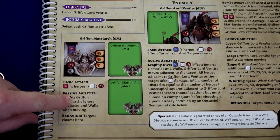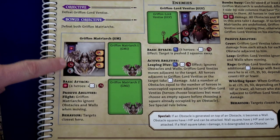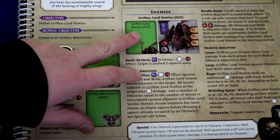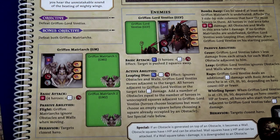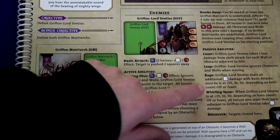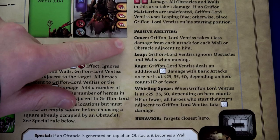Here's the Gryphon Matriarch — for four players she has 40 health, there are two of them, and there's all this text about how they work which I'll show as it becomes apparent. We also have our Gryphon Lord Ventus here. He has 100 health because we're playing as four players, and he has all these different effects that we'll go through as we play, except I do want to mention the passive abilities since these are always active.